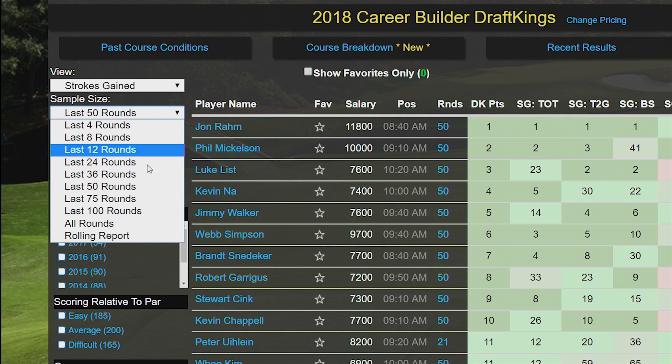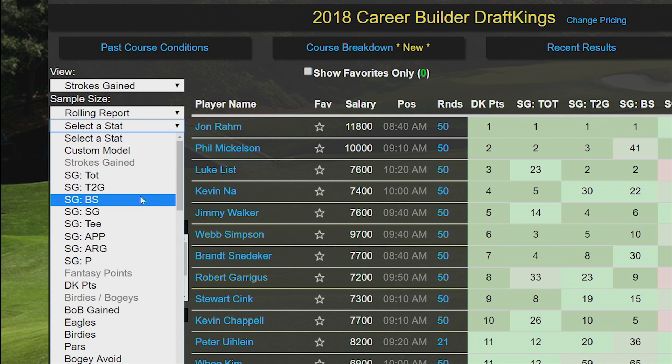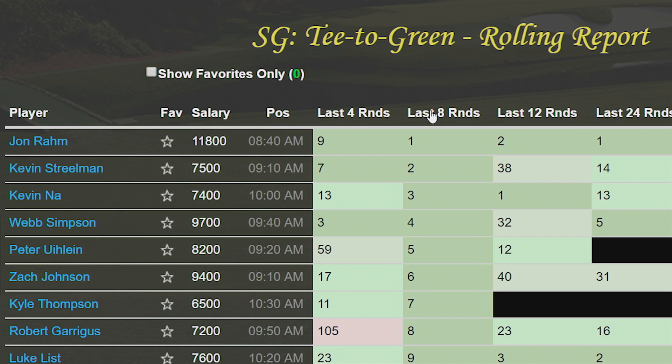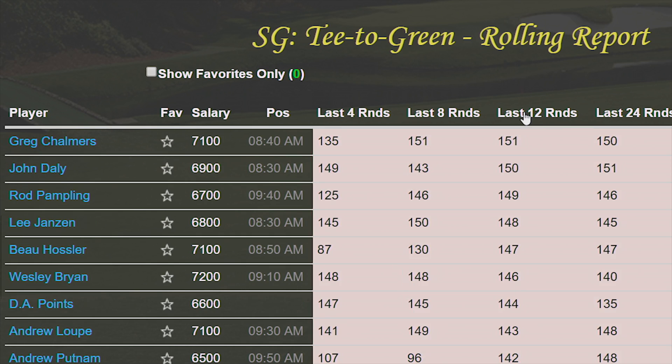The rolling reports let you see how a player is trending in any stat by ranking them against the field over various round intervals, allowing you to quickly see who has the best current form and long-term form in a single, simple view. And remember, green is good, red is bad.